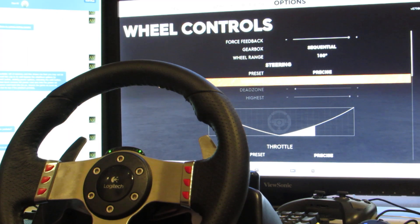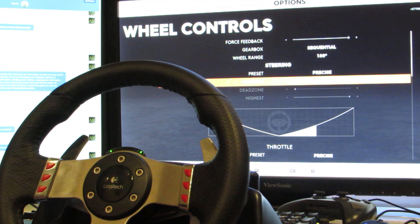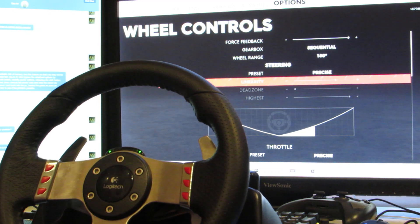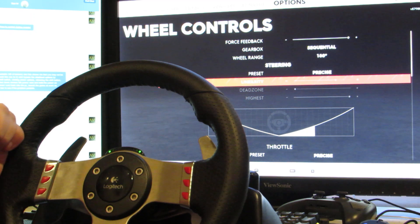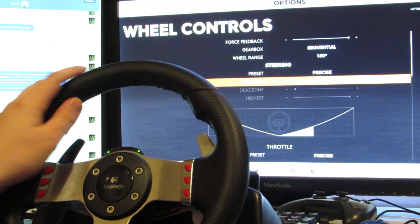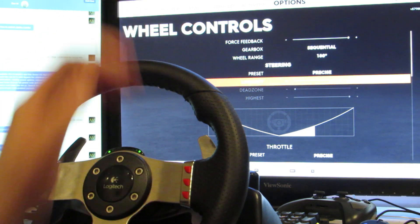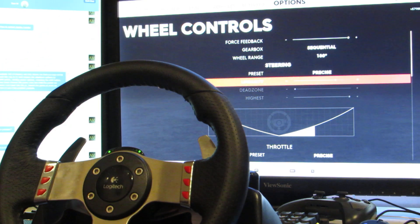It will be as high quality as I want it to be, but I'm having an issue with my G27 where this only occurs inside The Crew and only occurs on this desktop. I tried it on my laptop and it worked fine, but when the steering wheel is centered, The Crew reports it as being to the right by like 30-40 degrees.